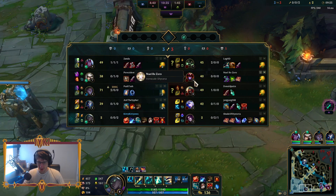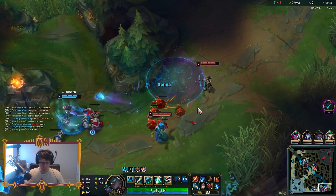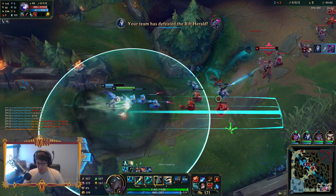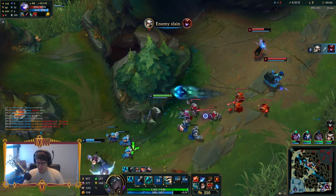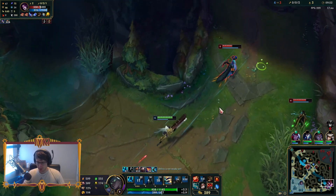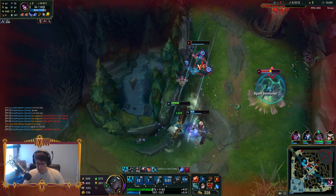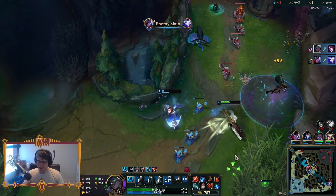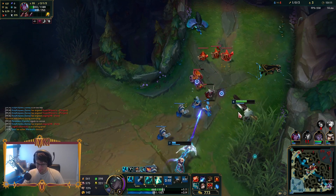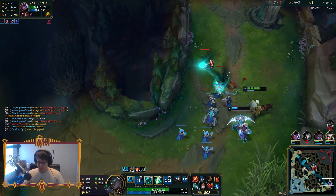Looking for this Shyvana — she's only level five, she is struggling. Just look how forward I can position. No need to be afraid, Varus — you've got Tank Senna backing you up. Once they let me get those licks in early, it was too late for them to turn. We're scaling. I've almost got my Mythic.